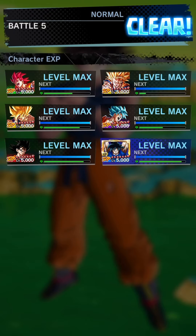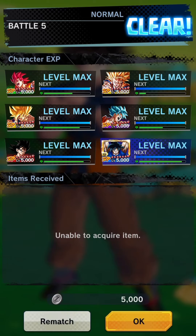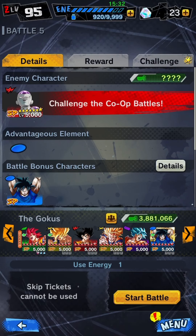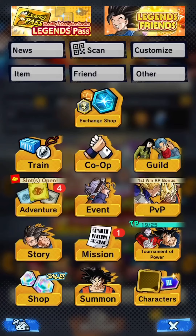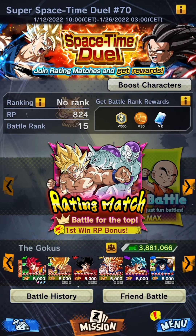The 8th mission is: Win 3 times in battle on Let's Fight. So you have to play the 3 stages and win — it's as simple as that. The 9th mission is: KO and win 3 times using any Saiyan character's special move. This means you have to use any character with the Saiyan tag and manage to KO the opponent with their special move 3 times.